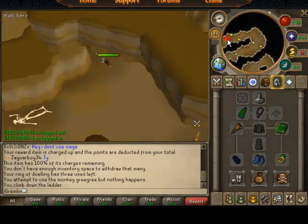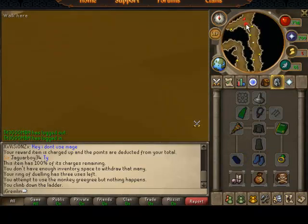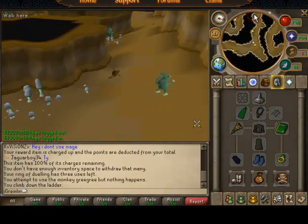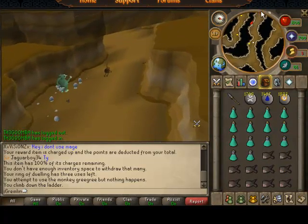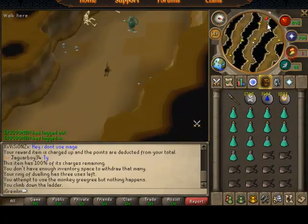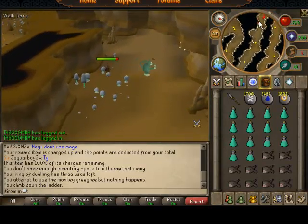If you're going to get better mage gear than this, I suggest you get a Mage's Book, Infinity robes, and a Seer's Ring — maybe Infinity gloves too, I'm not entirely sure. This is how you get here, and it's not too horribly expensive if you know how to flip. If you have money to spare, great. If not, I suggest you do some alching.